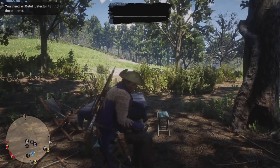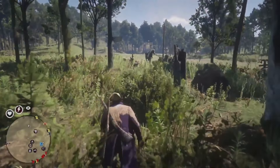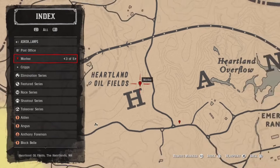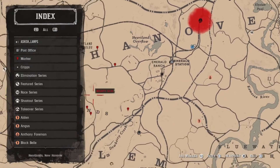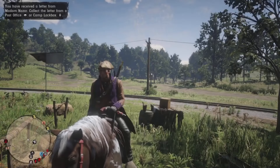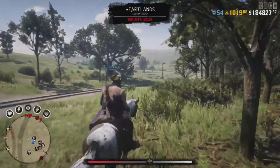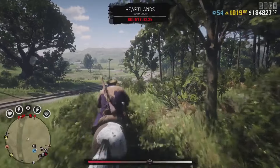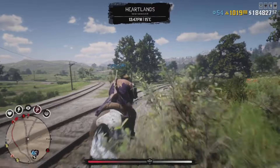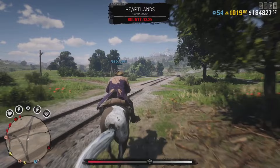After you spawn in at your camp, go to the treasure chest in the yellow search area, find it, and collect everything inside. You do get some good stuff — anywhere between one and two gold bars and between $100 and $200. If you're doing this on PS5 it will be incredibly fast, and you can make hundreds of dollars per day if you have the time.